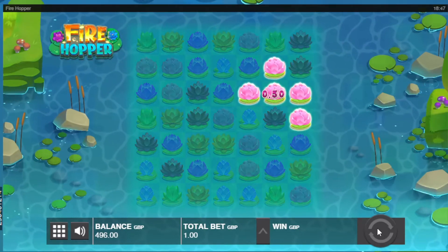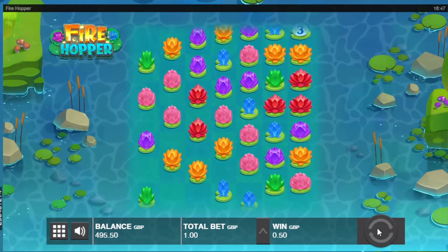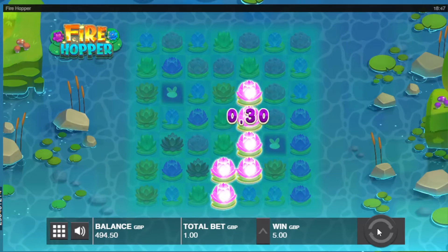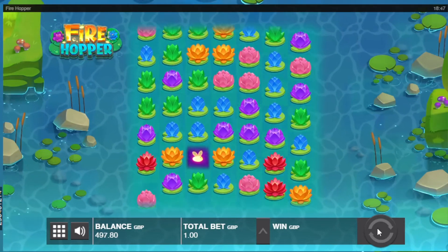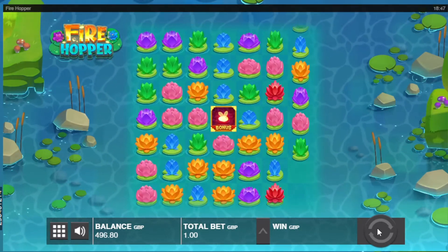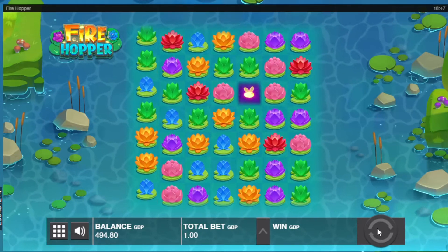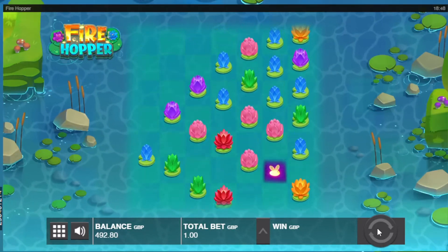On that spin there was a bonus symbol and a £300 instant win symbol. If the golden frog turns up and hits one of those, that would have triggered the bonus and been a £300 win, which would have been very useful. You can see the base wins appearing from 1 to 2, up to 1,000, which is quite useful. So this is a 7x7 slot, based on a pond theme with different flowers.